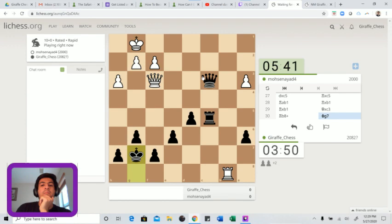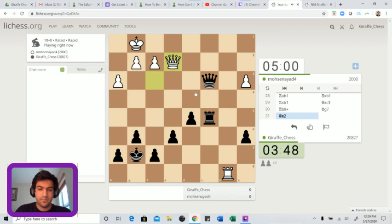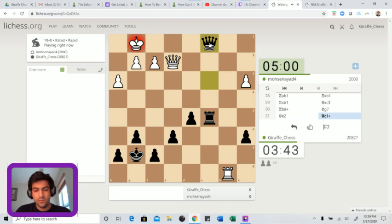He probably shouldn't trade queens because if he trades queens he's just going to be losing in this endgame, down two soon to be three pawns. He has to keep queens on the board. If queen e2, now we go queen c1 check, king h2, queen f4 check, g3, and queen takes b8 - his rook hangs at the end of this line.